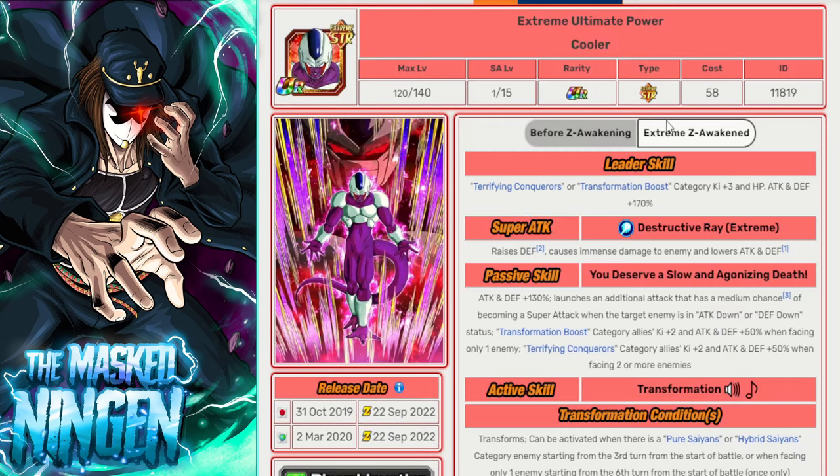Then we have STR Cooler — one of the best friends for the LR. He supports Transformation Boost allies, so he's a perfect unit to have floating in slot three, providing support to everyone, letting the units in slot one and two ideally be LRs with Legendary Power active while he provides links and support in slot three. One way to think about making your teams is having your two main rotations be two LRs and then having supports floating in slot three, where the two LRs in slot one and two already have Legendary Power active.